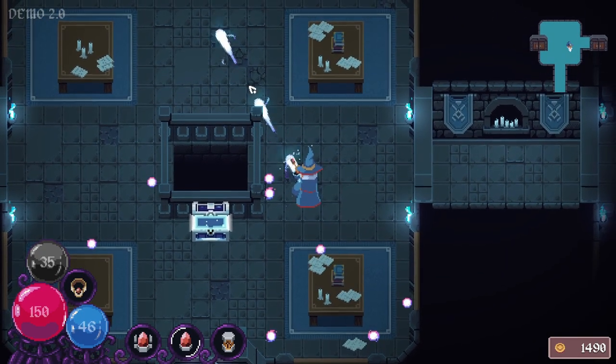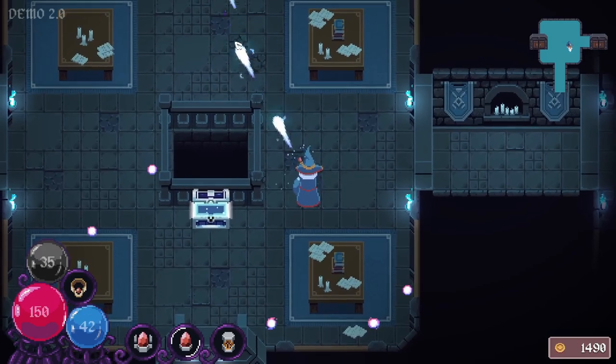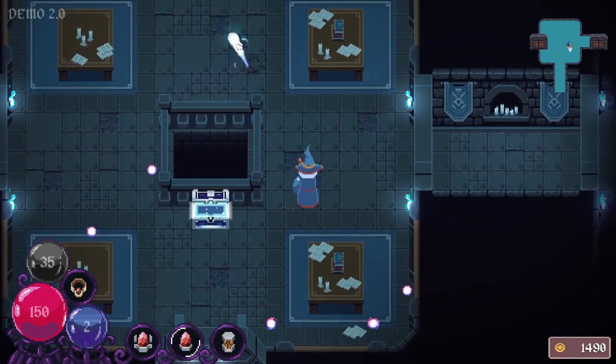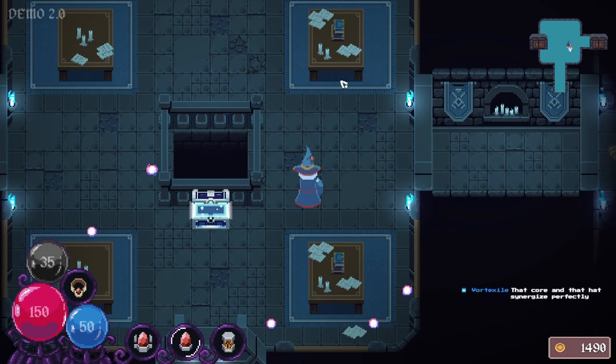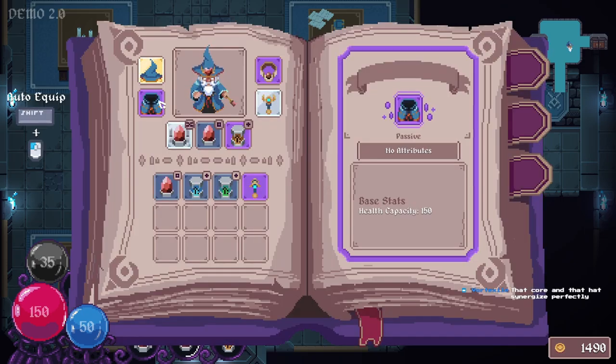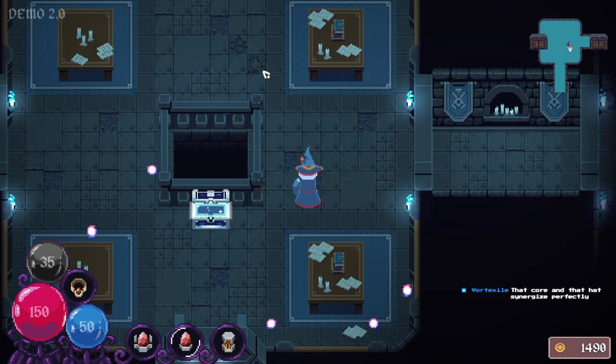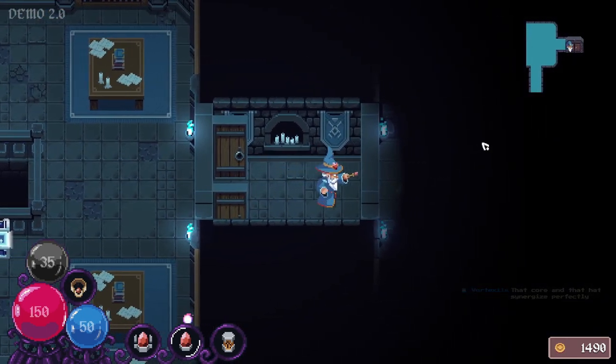That was one thing I noticed - it's charging while I'm firing as well, which kind of makes that 50 aspect capacity seem a bit misleading. The core and that hat synergize perfectly. And especially if you have a big weapon that deals quite a bit of damage - unstoppable.